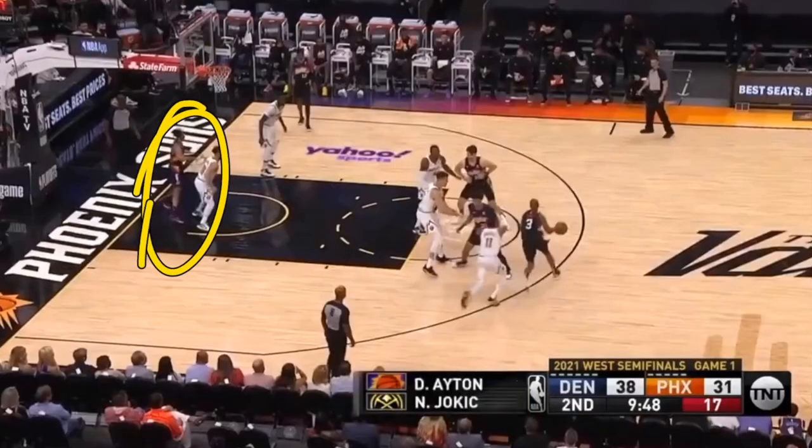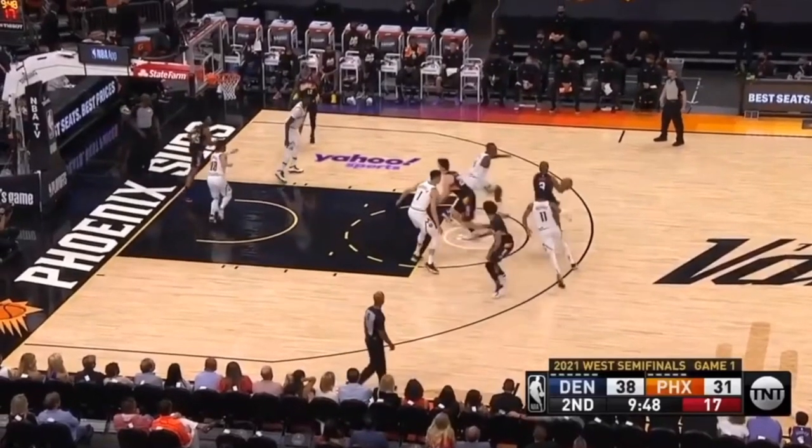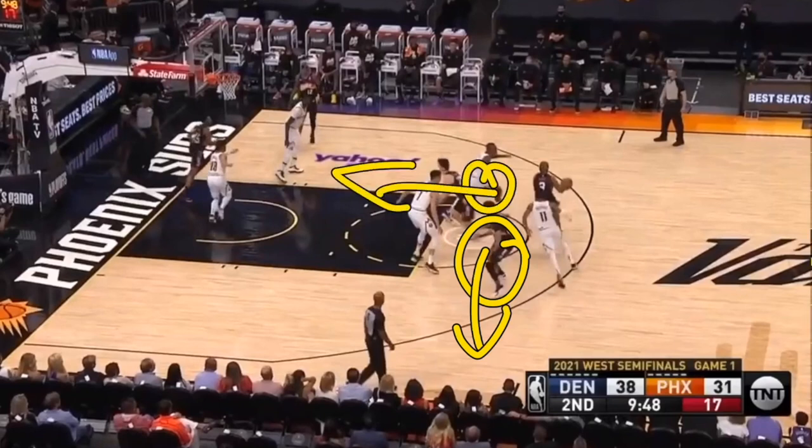This next play is actually very ingenious. A player is cutting out from the baseline and we have a staggered screen up top for Chris Paul. The first screen is going to pop out for a three, and the second screen is going to roll towards the basket. This gives Chris Paul multiple different options as to what to do.